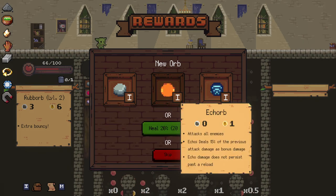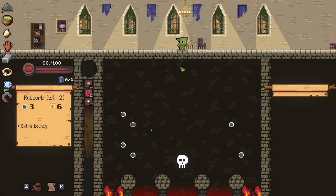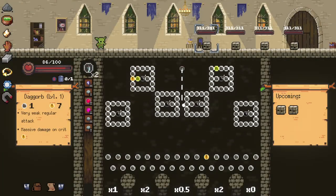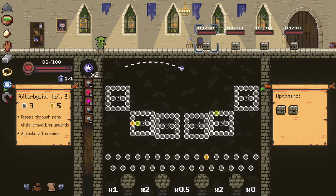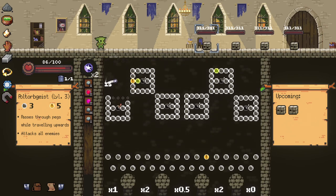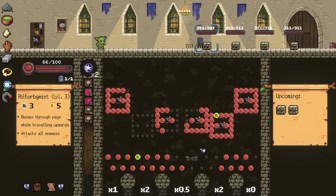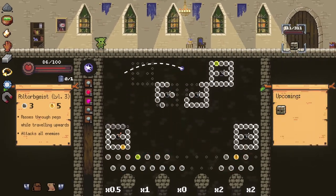I think I'll add a stone to my deck. We've seen Infernal Orb. There's a new one — Ek Orb. Attacks all enemies, deals 15% of the previous attack damage as bonus damage. Oh, that's cool — but it doesn't have any of its own damage. I'm actually going to take the heal this time. I feel like that's a wise maneuver. I want to hit 490 to all of them — murdered them. All right, those enemies are like little Mario thwomps. They really are.